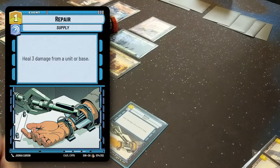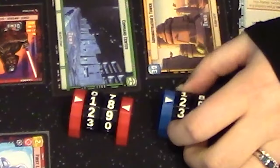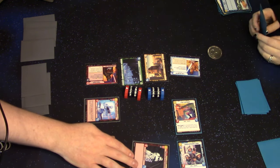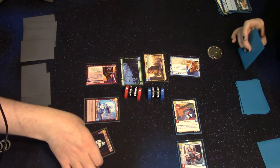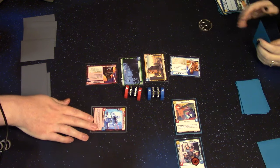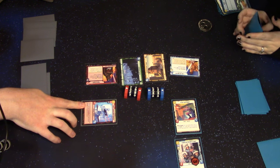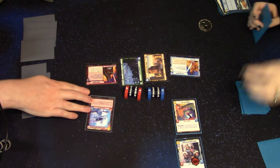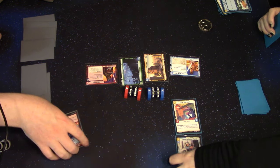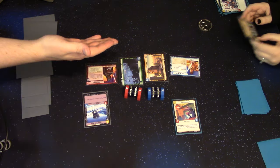I'm going to play Repair and heal three from my base. I'm going to attack this guy with the Stormtrooper — if the Stormtrooper dies, that guy gets three damage. I'm going to attack that guy with the First Order Stormtrooper: when attacking a damaged unit this unit gets plus two and gains Overwhelm. That's four damage, just enough to finish him off. Then he takes three damage and dies. And then we'll spend two for a Probe Droid — when played I get to look at your hand.